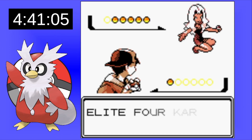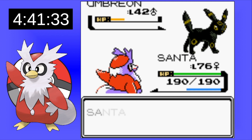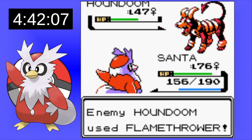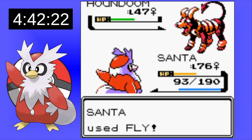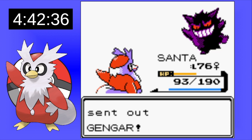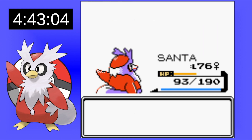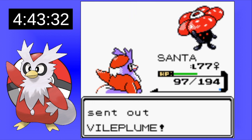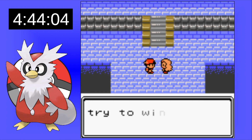The last of the Elite Four is Karen, who uses Dark-type Pokemon. Karen has Umbreon — a very bulky creature. We luckily get a crit but we do get Sand Attack, lowering our accuracy. Houndoom is another one I was terrified to see, but we survive the Flamethrower and take it out with Fly. Santa just put Houndoom on the naughty list. Gengar goes down because Fly is enough, Icy Wind deals with Murkrow, and Vileplume — oddly on Karen's Dark-type team — is not much of a problem either. That gives us the victory against Karen.